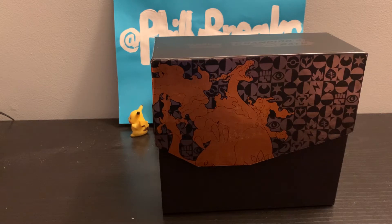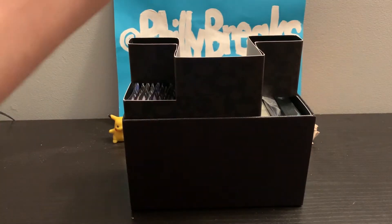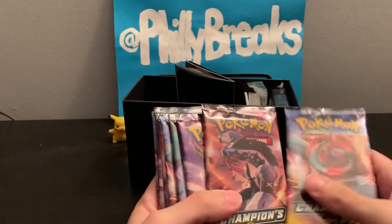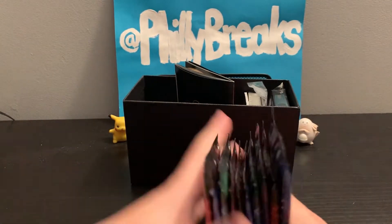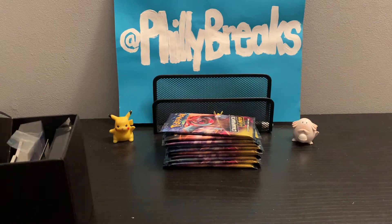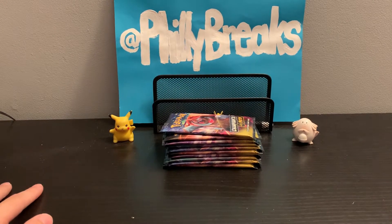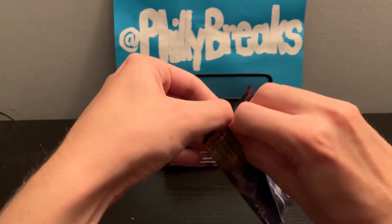I'm a little nervous here. I'm hoping for the shiny Charizard. We need Chansey to give us some good luck right there. Let's take all this out — all this good stuff. We do have our 10 packs: 1, 2, 3, 4, 5, 6, 7, 8, 9, 10 — our 10 beautiful Champions Path packs, and our dice and whatever the other stuff is. Let's pull that beautiful shiny Charizard. Every pack does indeed have a holo in it in this set.